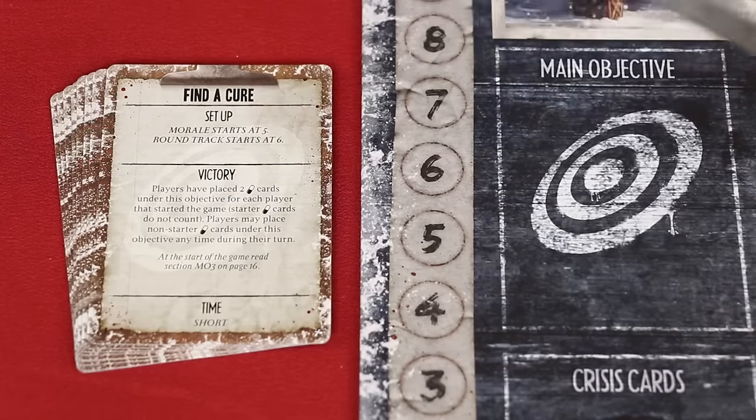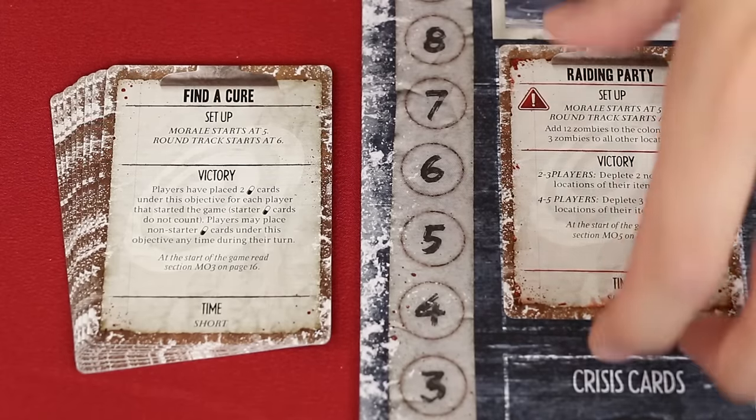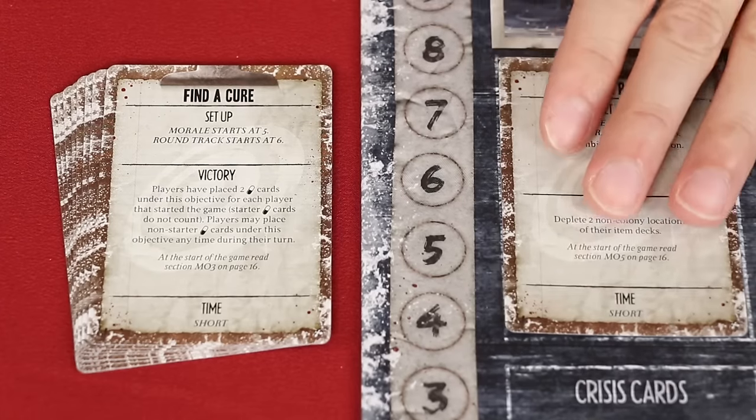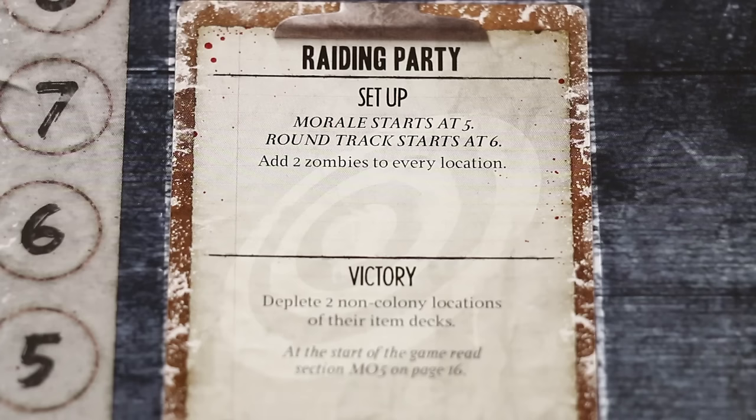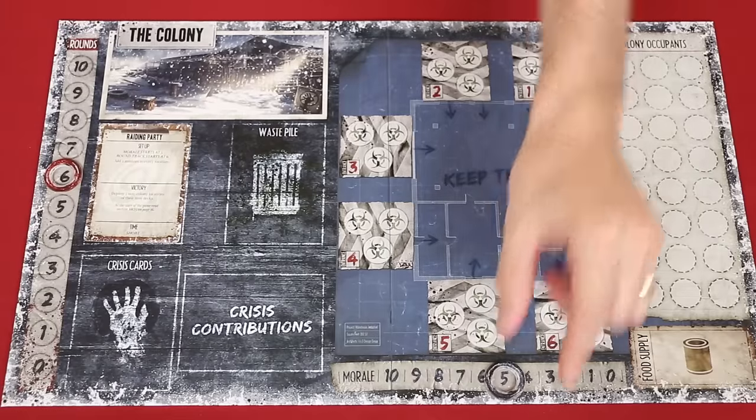For an added challenge, flip the objective over and play in hardcore mode — I'm not sure I'm ready for that just yet. For this raiding party objective we need to set our morale to five and the rounds to six, which we track with these markers on the main board.